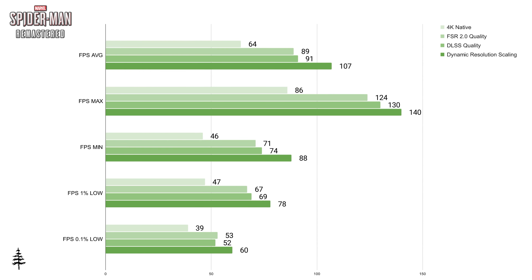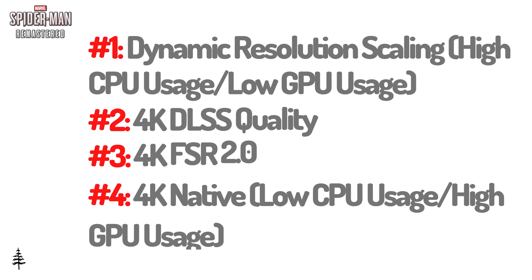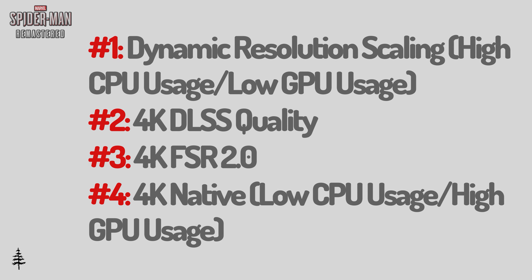Comparing FPS numbers, dynamic resolution was the best performing in all fields, while 4K native was the lowest performing in all fields. For my setup, I found dynamic resolution scaling to be the best blend of graphics and performance. 4K DLSS and FSR 2.0 performed very similarly and were right in the middle. 4K native performed the worst. I hope this was helpful, thanks for watching.